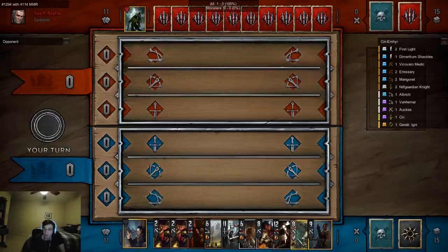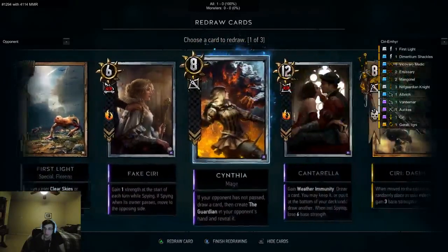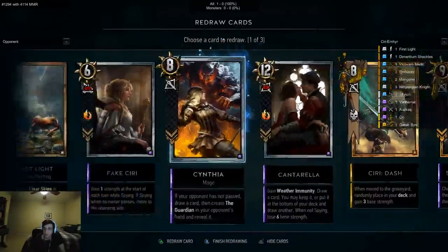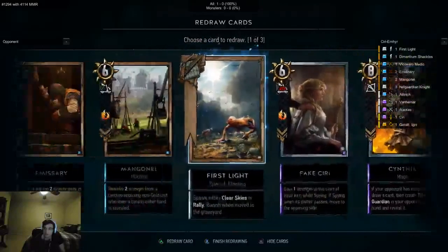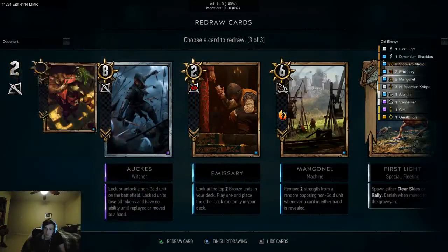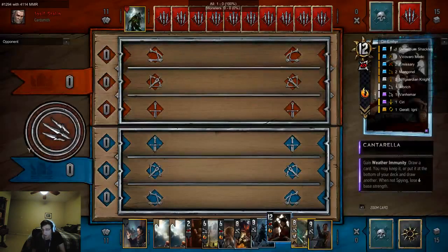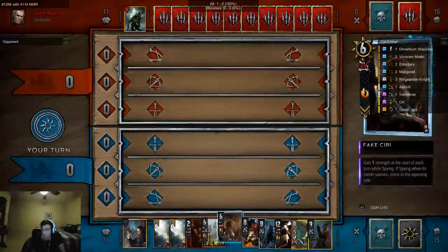Okay, we're up against a weather deck. We have clear weathers in this deck so that should be fine. We're going to keep the clear weather and these two cards. We're going to definitely want to keep Fake Ciri in our hand. We'll keep the clear weathers because we don't know when we're going to encounter something that needs clear weathering. The first thing is we play our Fake Ciri, then we'll play Ciri Dash.